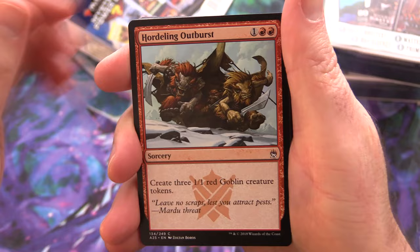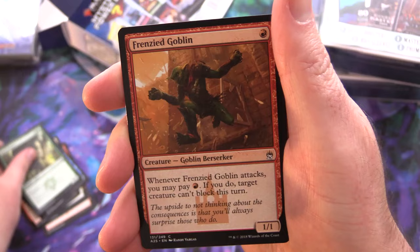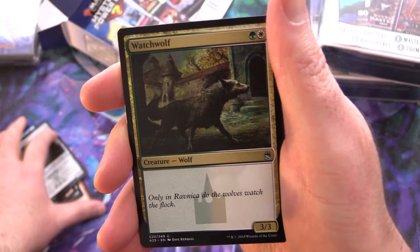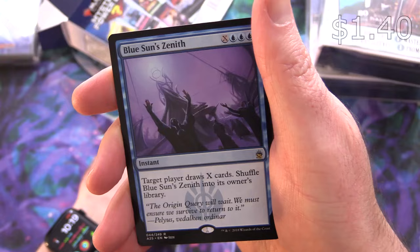We have Hordling Outburst, Cloud Shift, Erg Raiders, Thresher Lizard, Anox Survivalist, Horseshoe Crab, Kavu Climber, Frenzied Goblin, Court Hussar, Assembly Worker. Uncommons: Watch Wolf, Mesmeric Fiend, Utopia Sprawl, and Blue Sun's Zenith for the rare.